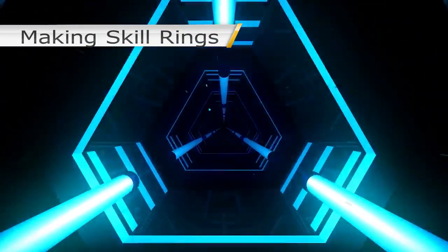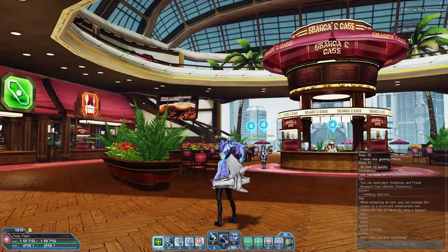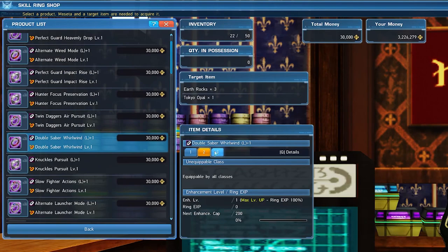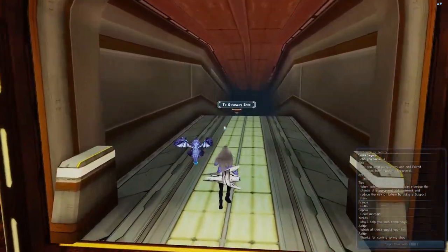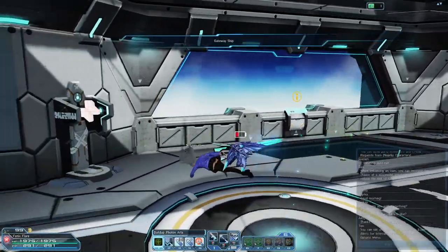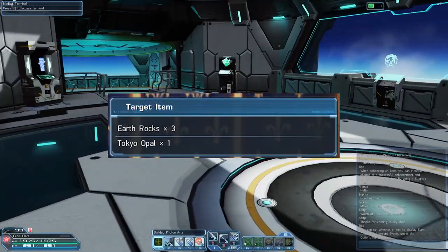Now that we've covered the basics of skill rings, it's time to make those. To make a skill ring, you'll first want to check the required materials for rings you want to make from the ring exchange shop in Franka's Cafe. Usually, a skill ring requires jewels from a specific region and rocks from the planet of that region. Once you figure out what ring you want to make and what materials you need, head out to the expedition quest of the corresponding region. For example, to make a Double Saber Whirlwind left ring, you'll need to go to Tokyo Exploration to gather Tokyo Opal and Earth Rocks.